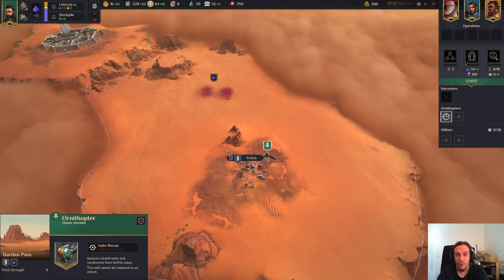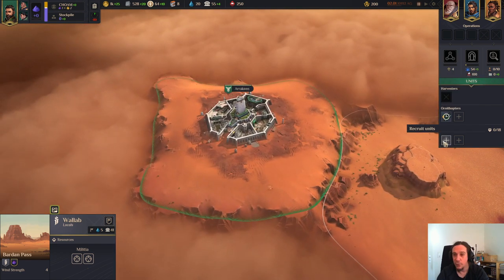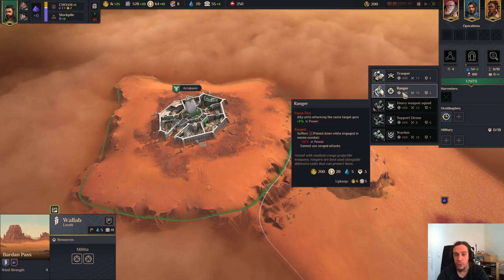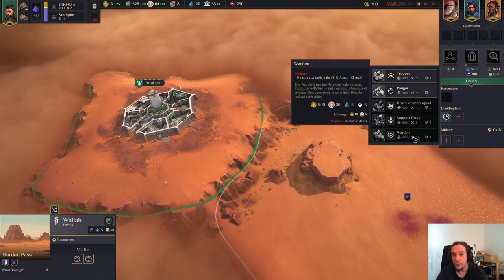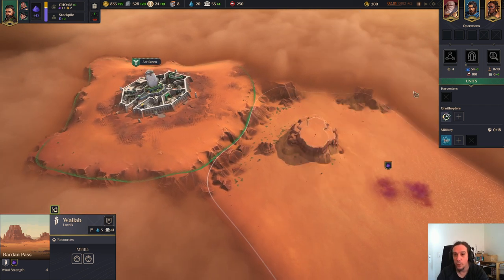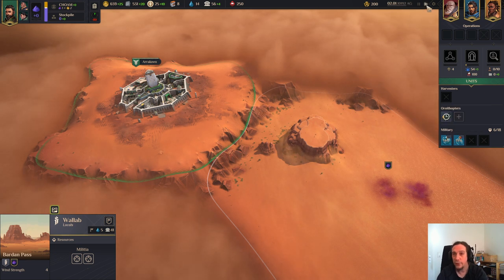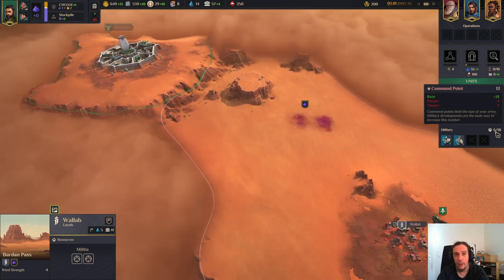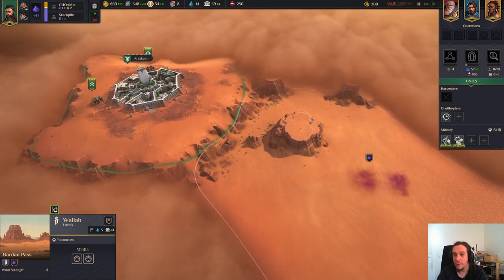So now you have uncovered your first village and your first spice field. To gain these you'll have to conquer these people. Let's hire some troops. Click yourself down here and over here you see your different units. Troopers and Rangers are the units that the Atreides have access to early on, and all these other units need to be unlocked via new technologies. For now we're just going to get ourselves one Trooper and one Ranger. We can't recruit anything else because we have only two recruitment slots. You also have a limited amount of command points. I'm going to explain how these troops work in detail in the military part of this video.